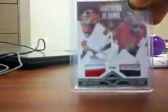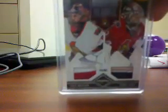This is a prime patch of Craig Anderson and Robin Lennar — still getting used to this camera phone. This is out of 25. Those are two prime patches. And a Mikus Benajad jumbo jersey, out of 99. Again, those cards are for trade.